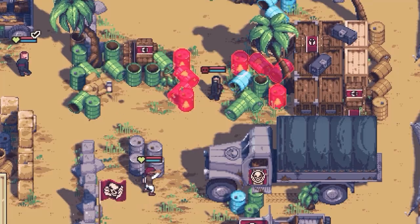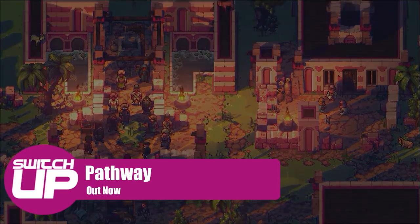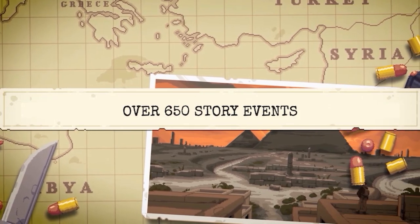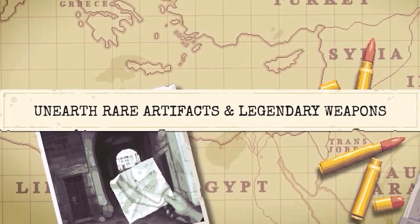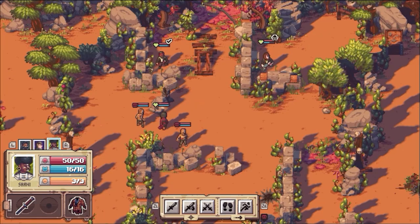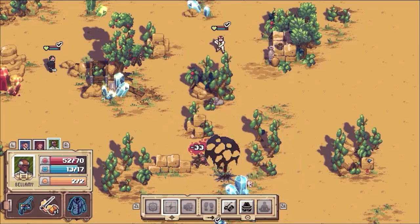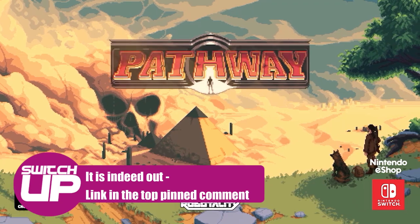Starting with some games that are already out but didn't make last week's video. The first is Pathway, published by Chucklefish who created Wargroove. This is a turn-based strategy game set in 1936 where you assemble a team of adventurers and journey through the desert wilderness, outwitting foes in strategic squad combat and locating ancient treasures. There are five campaigns of varying difficulty, story-affecting choices, cover-and-positioning combat, 16 unlockable characters, and weapon upgrades from loot. It's selling for £12.99 and a review is in the works.